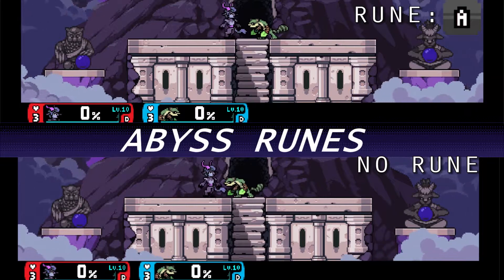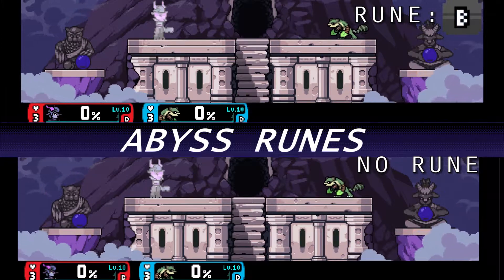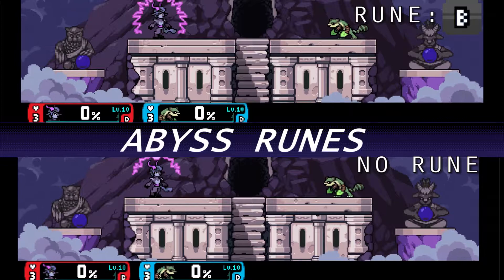Rune A: down tilt stuns opponents. Rune B: down special has a decreased charge time.